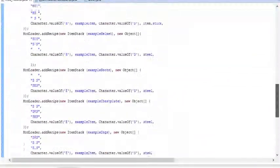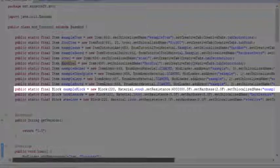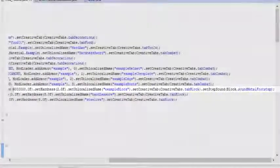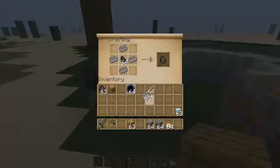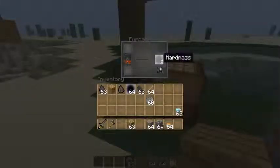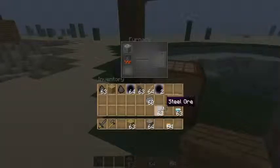Dann kommen wir halt mal zu den Crafting-Rezepten. Die Hardless-Co - da brauchen wir eine Kohle, eine normale Kohle, Holzkohle geht da nicht. Die kommt nämlich in die Mitte und wird ummantelt von Stahl. Stahl bekommt man, indem man ein Stahlohr hineingibt und damit bekommt man ein Stahl heraus.